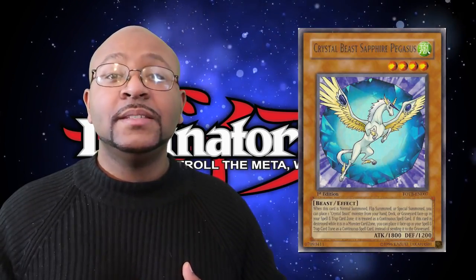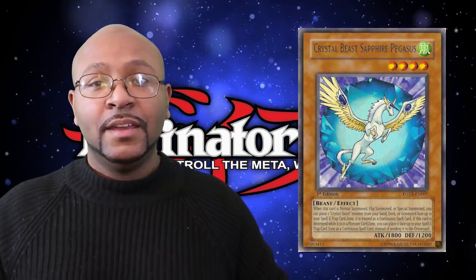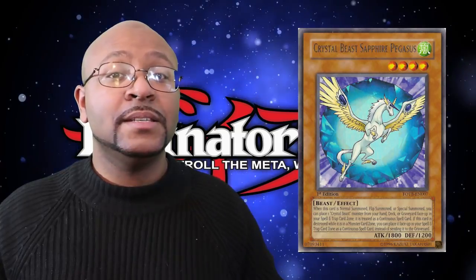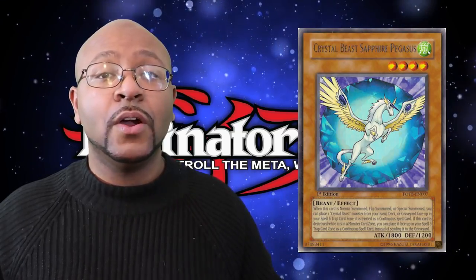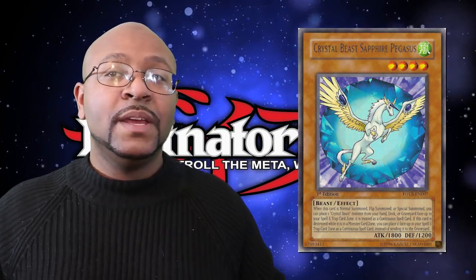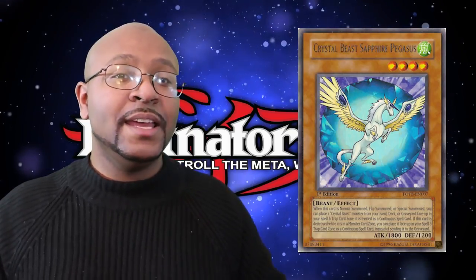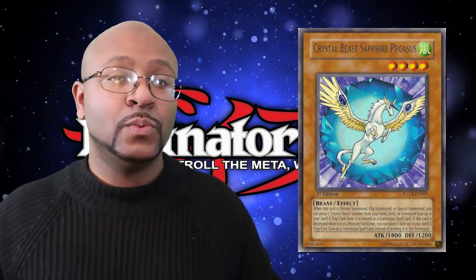At number 8, we have Crystal Beast Sapphire Pegasus. Like all Crystal Beasts introduced in this archetype, they have the effect of when they're destroyed while on the field, they get to go into the Spell and Trap card zone. What makes Crystal Beast Sapphire Pegasus unique is that whenever it is summoned, you can take another Crystal Beast — whether from your hand, deck, or graveyard — and place it in your Spell and Trap card zone. It is the ultimate combo piece to ensure your Crystal Beast support cards can go off, whether Crystal Rageki, Crystal Abundance, or others. Sapphire Pegasus is a natural staple in any Crystal Beast deck at a minimum of two to three, because it can search, find, and place all the Crystal Beasts when you want.